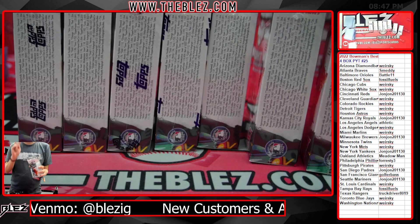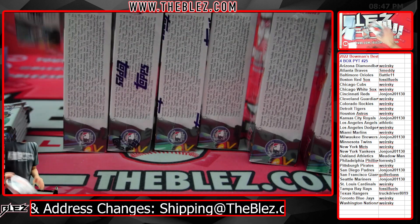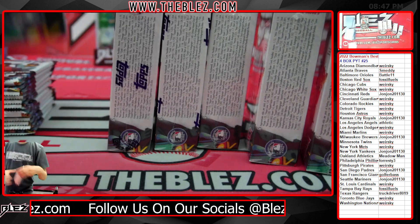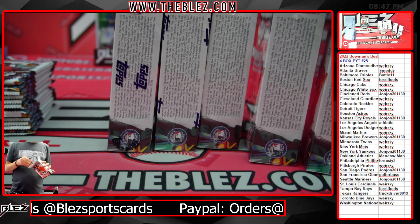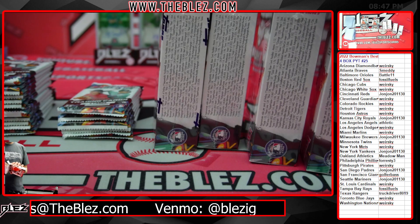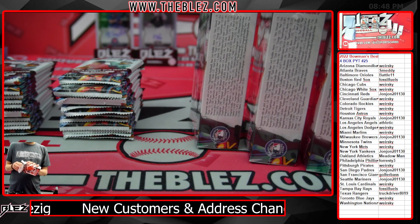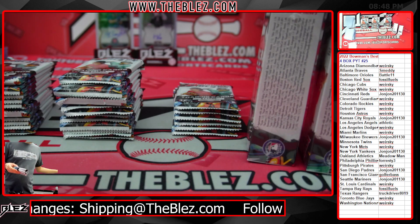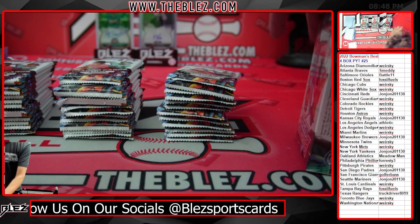Second part of the cheat code: if we don't have a redemption in the first half of this case, it would be wise to go attack and fill up PYT 26, because redemptions are good and about three out of four cases you do get a redemption. So you're a favorite to get a redemption in a case. If we're getting to the end of this case and we still haven't seen a redemption, go attack the living hell out of 26.